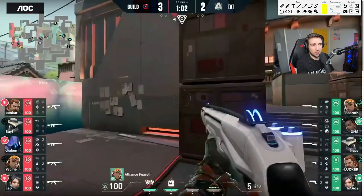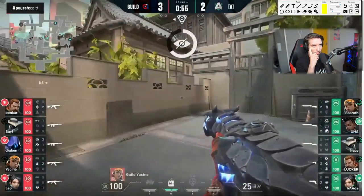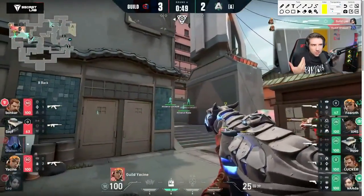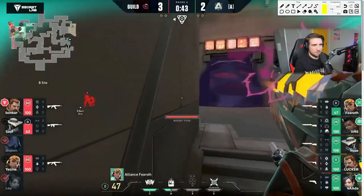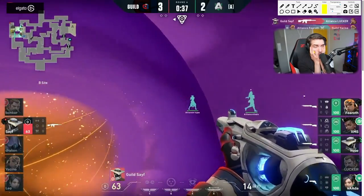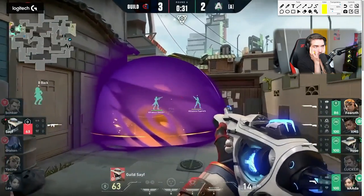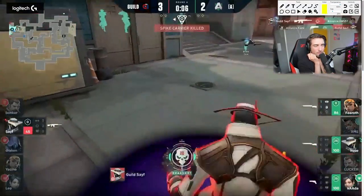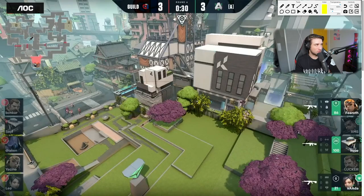They're playing on a patch where Bucky is not nerfed by the way. Satchel up and go full Bucky — satchel up and go. See, this is what I would be doing myself. Oh my god, he has the Showstopper. They got pushed out by the nade — perfect setup. This is not possible to do anymore because of the Bucky changes; you can't do stuff like this anymore.